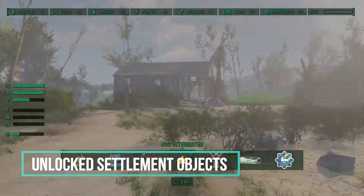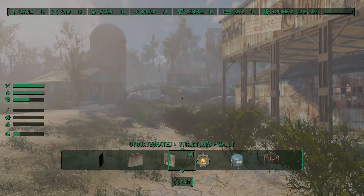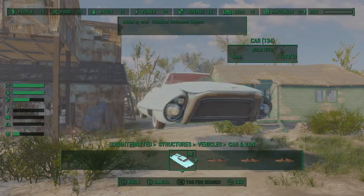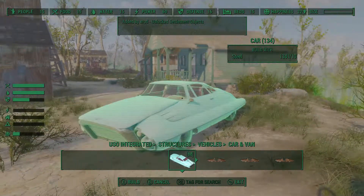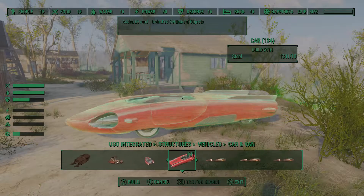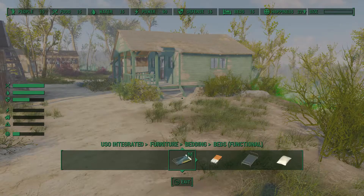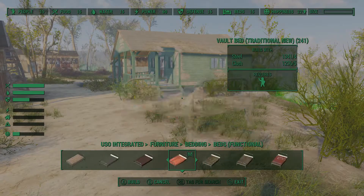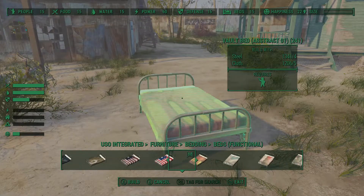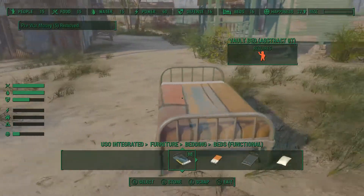Unlock Settlement Objects, or USO. This might be one of the most comprehensive sets of mods — not only does it have a full structures menu, but it also has just about every building category in the settlements with new assets. It's got a lot of the pre-war vehicles, which I used in my Red Rocket Museum build, as well as a full furniture category with custom bedding, chairs, decor options that match the curtains you find in the game, flags, and abstract artwork — a neat touch so you don't have the same bedding in every house of your settlement.